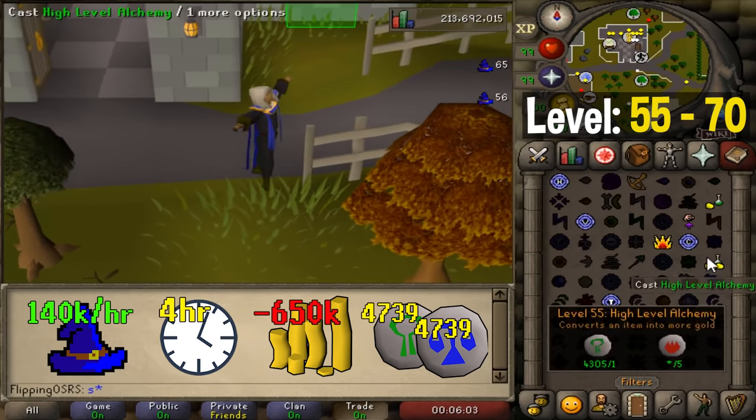So after everything is said and done, the total cost for the balanced route is around 38 mil without a Kodai and around 28 mil with one. The total time investment is 65 hours without a Kodai or 55 hours with one.